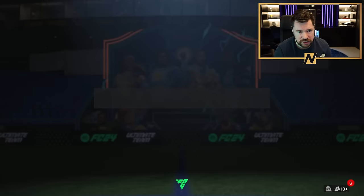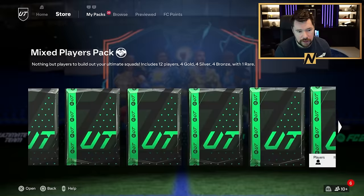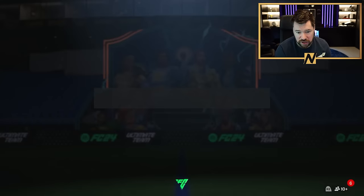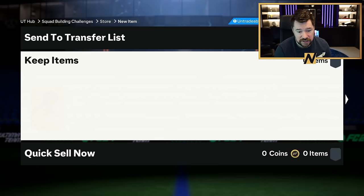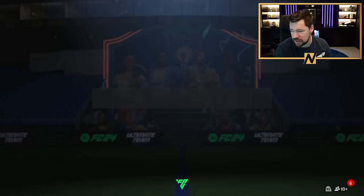I've also got some nice exchange packs, so we're just going to sit here and open some of these exchange packs again. Hopefully build another 10 or so player picks. This is why I should have just carried on building them — it's so easy to get 81s, 82s, 83s, 84s back in the club. It is fair to say that doing what I'm doing now is better than basically anything you can get from gameplay, because it's just infinitely repeatable. An 86 rated exchange pack that now gives us two player picks.